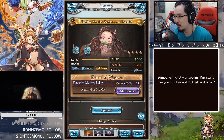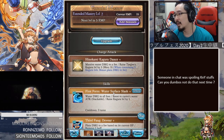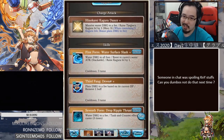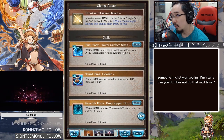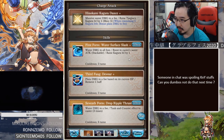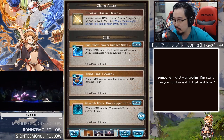Their Ogi is Hinokami Kagura Dance — massive water damage to a foe, raises Tanjiro's Kagura level by one, max is five, and when consuming five Kagura levels it deals bonus plain damage to a foe. The first two skills are linked: First Form Water Surface Slash deals water damage to all foes, boosts the caster's water attack (stackable), and raises Kagura level by one. The second skill, Third Fang Devour, deals plain damage to a foe based on current HP and removes one buff — so it's a dispel.